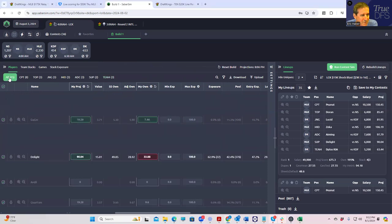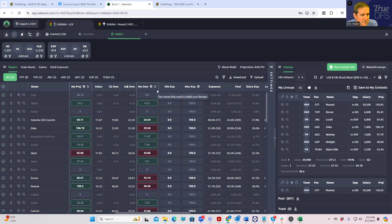There are a couple of things to think about with the slate. You have two enormous favorites — Hanwa Life is something like a minus 2000 favorite, and Danwa here is a minus 600. So it seems kind of obvious that you can play both of those sides, and maybe in the Triumphant Warrior we're going to do that.